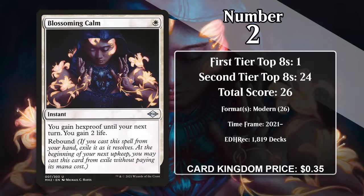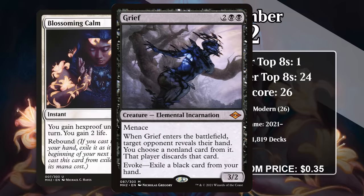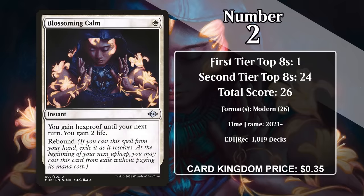At number 2, it's Blossoming Calm. For 1 white mana, this instant gives you Hexproof until end of turn, and you gain 2 life. Casting this in response to something that targets you effectively counters it, and you get some life too — and for good measure, you get the effect again on your next upkeep. In other words, this rebound spell is a Burn deck's worst nightmare. It's from Modern Horizons, so the only 60-card formats it's legal in are Modern, Legacy, and Vintage. It's gained all of its points in Modern sideboards, where it's not only great against Burn, but also against the plethora of cheap disruption like Grief. It's likely to continue to gain points in the future, but it'll never catch the number 1 card on the list, which has a massive lead.